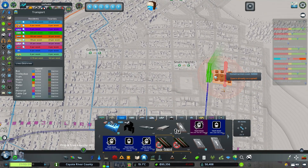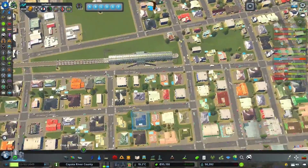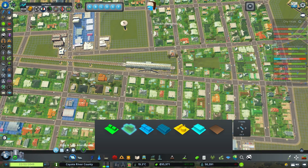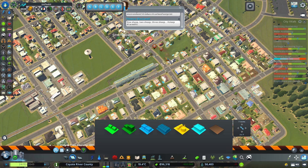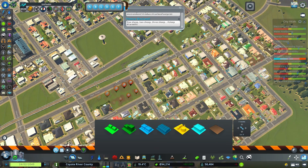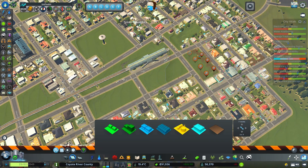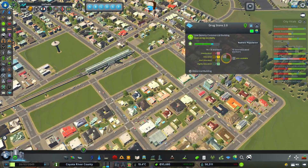We have this new station here, but we don't have any high density around here whatsoever — so that shall be rectified. Around these stations there shall be some high density. Your houses have to make way for progress.